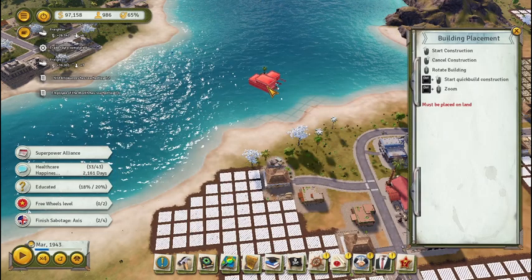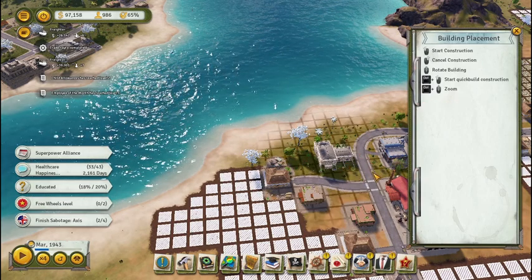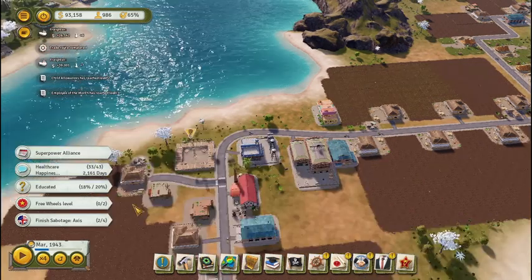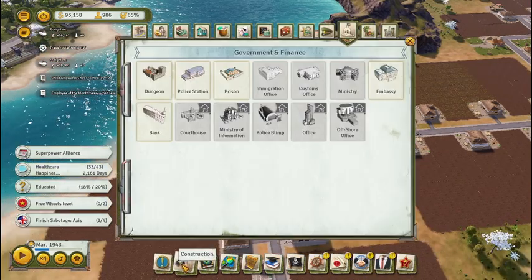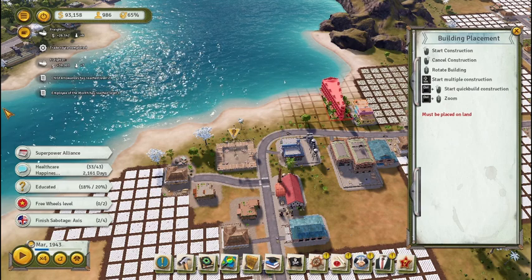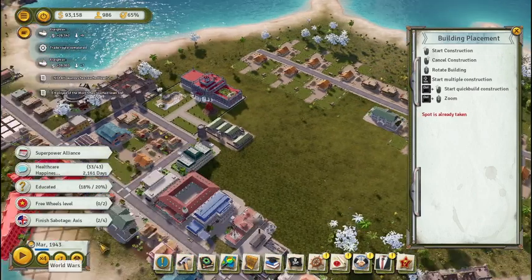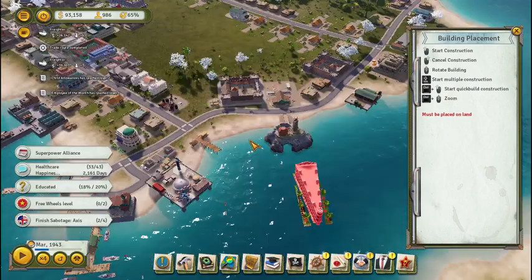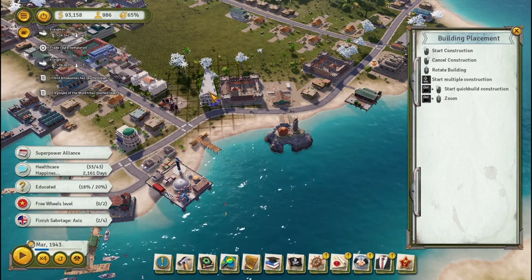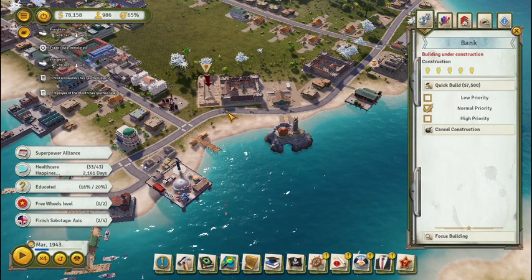Let's go ahead and do an immigration office — we're gonna place it right here because this island has the most work opportunities. Every work position is filled, but it'll be okay. Then we'll build the bank. That's not a good place for the bank, let's go over here. Let's put it right here and turn it around so the point of the triangle is up front.